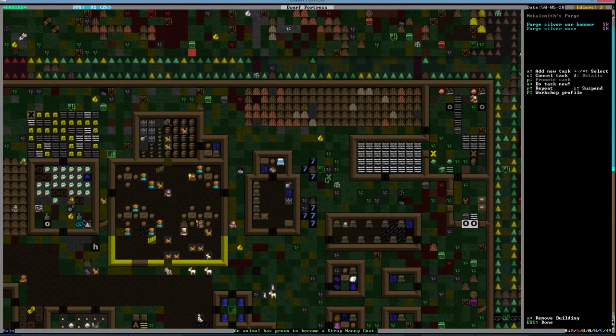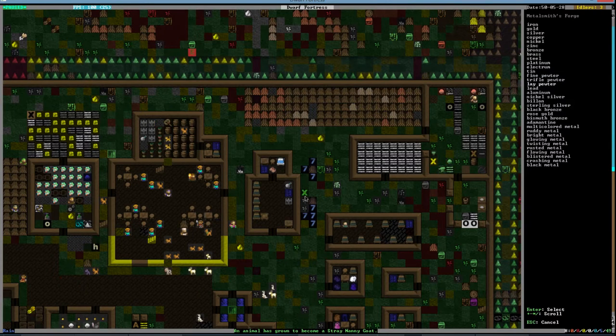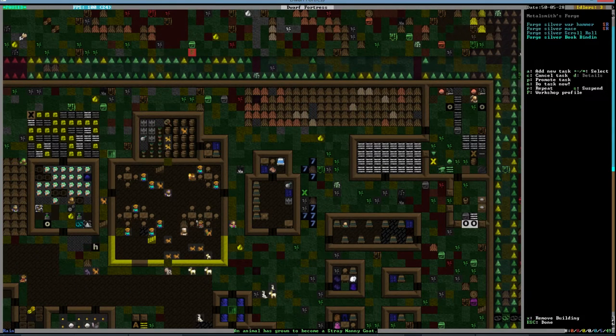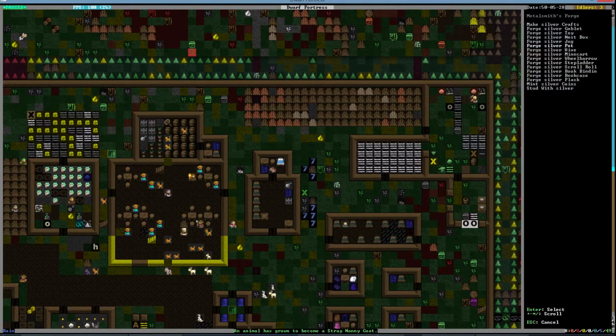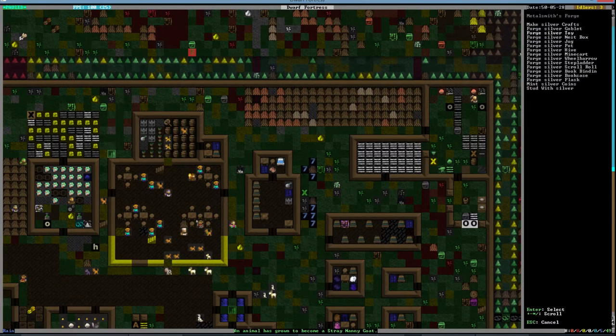A goat became a nanny goat. What should we do with our silver? There's not really any silver armor that we can make. We can make silver trap components. We should be able to make some silver chains. Silver toys, silver coins, silver bookcase, book binding, silver scroll roll — let's do one of those and a book binding. Stepladder, more minecarts, silver flask that'll make people happy. And make some silver crafts, I guess.